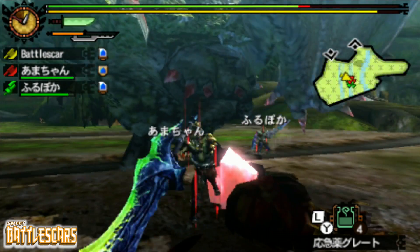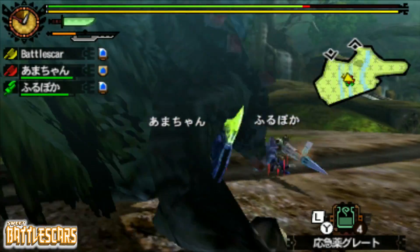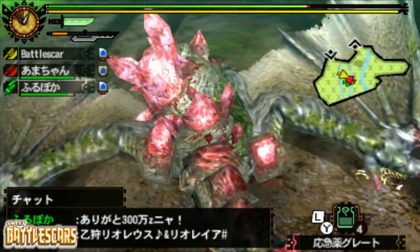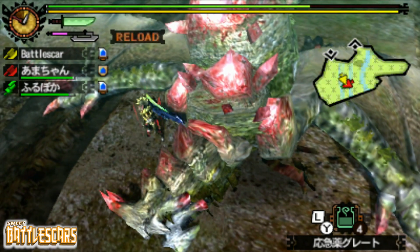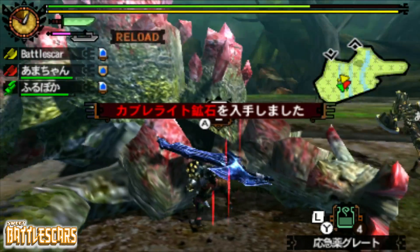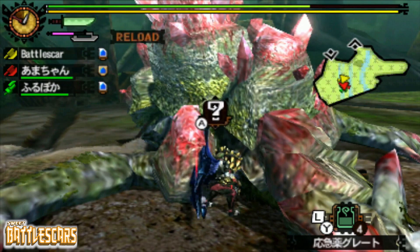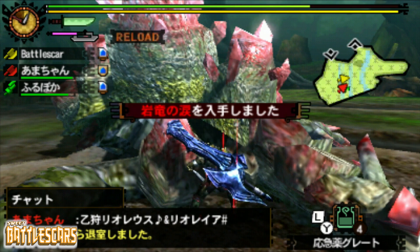This guy is weak against ice — I didn't bring an ice weapon, but you guys can see he is pretty easily beaten. This quest is high rank, so even in high rank these monsters are just really easy to beat, especially with an overpowered team like mine. I really do think I have an overpowered team right now, so I might switch things up a bit and maybe go to another team.